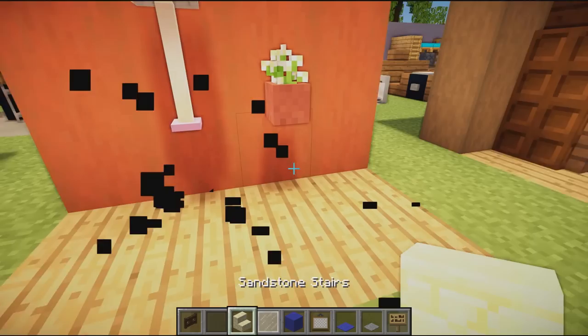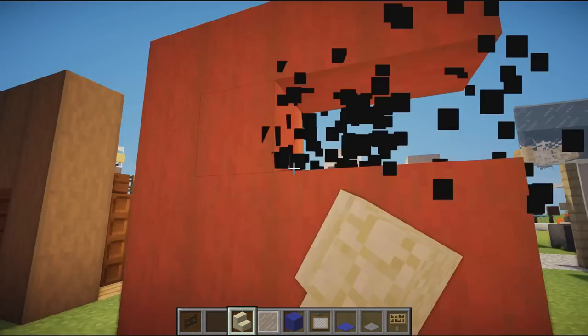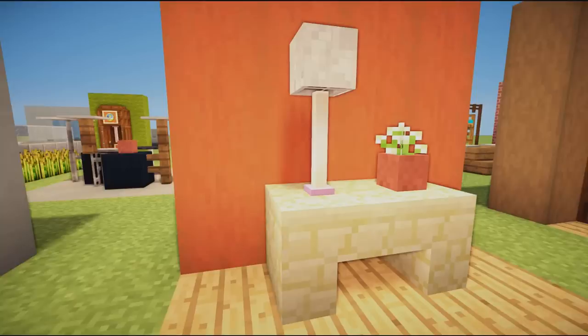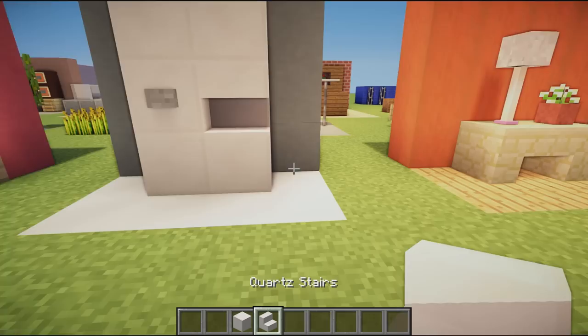Next up, an awesome little lamp design on a simple table using just two sandstone stairs facing each other. Very simple plant pot design, then an emerald with a skeleton skull on the back — with blocks in front so you can't see its angry face. It looks like a very nice lamp and would work well in any hallway.